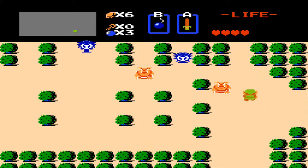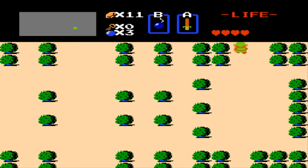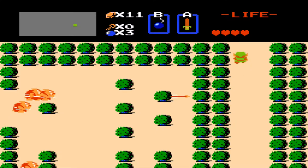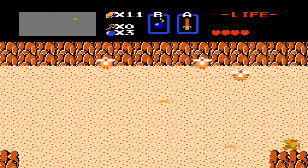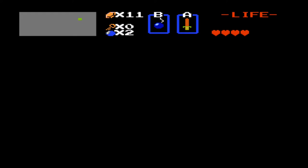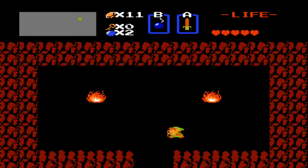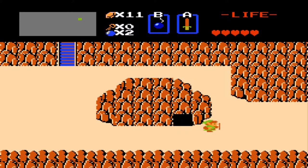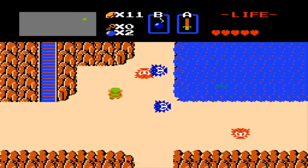In this screen we meet a new enemy called the Moblin — bulldog-like goblins that throw spears at you. Even though they look like arrows, they're actually spears according to the manual. I'm making my way over to a second heart piece, right here in this rock — I can bomb it and access it. And this time I'm going to take the heart, not the medicine. I'm not stupid — if you got the medicine instead of the heart, go ahead and hit the unsubscribe button. But let's continue.